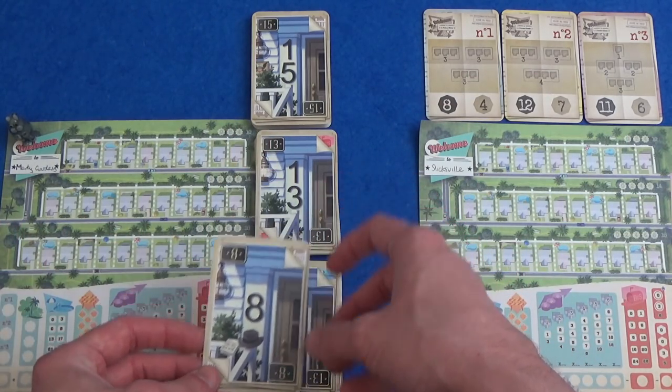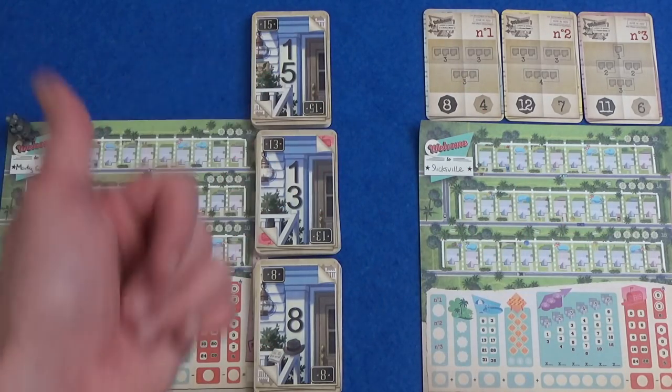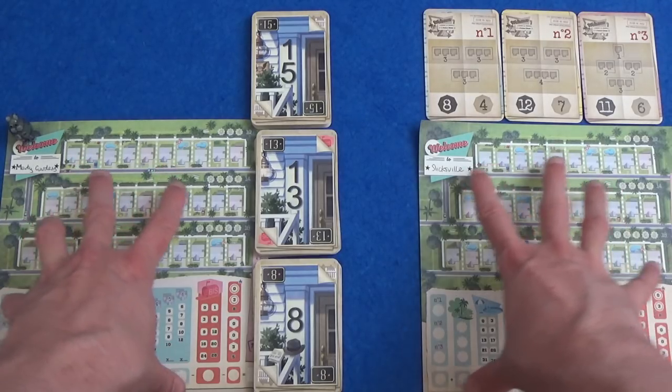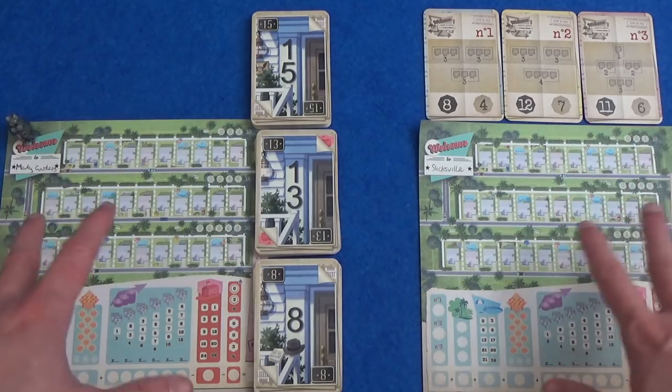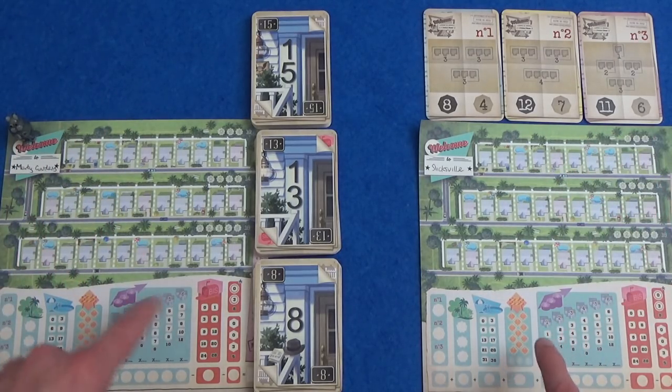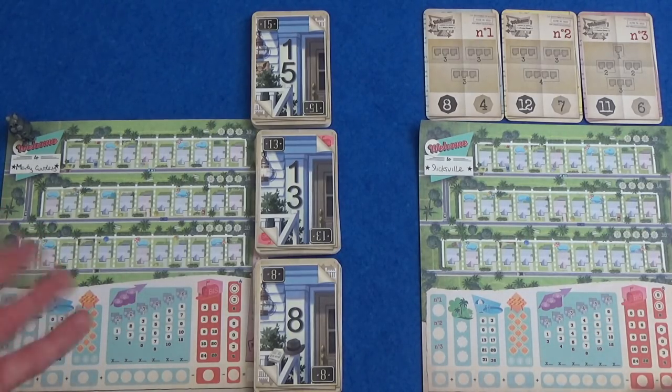We start the game with three equal piles of the number cards. We are going to be competing to build up the best new neighbourhood, whether we are going for certain sized areas that are worth more based on the real estate agent that we've increased to get the most points there.